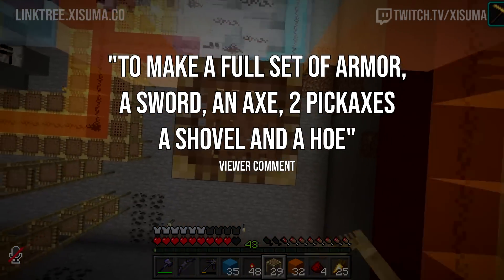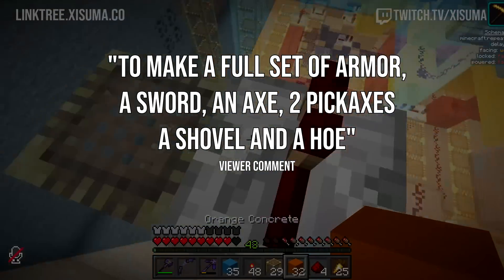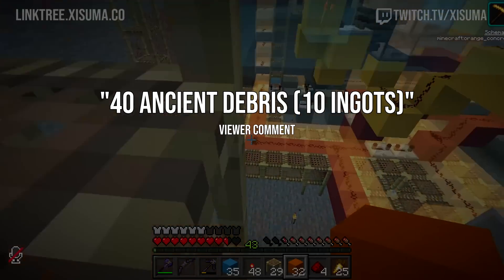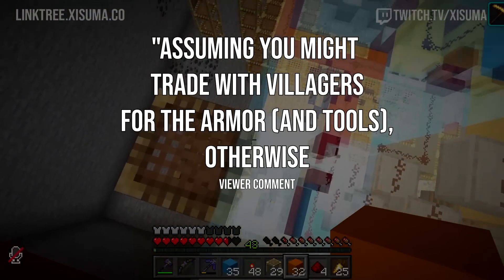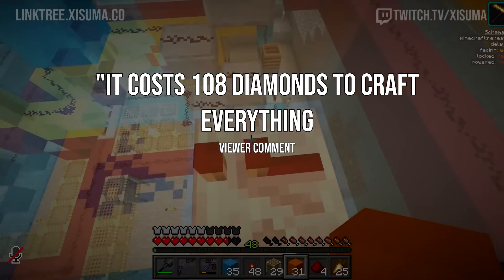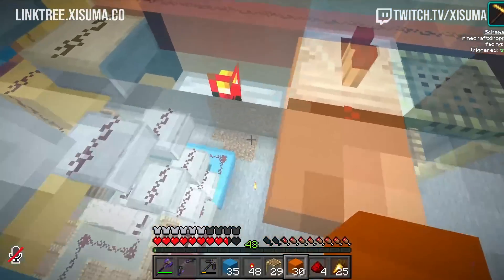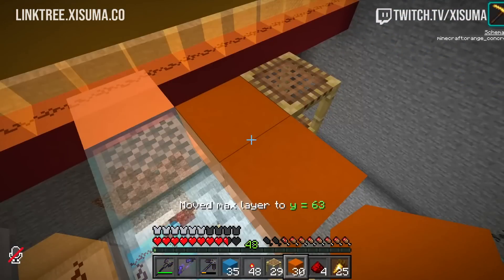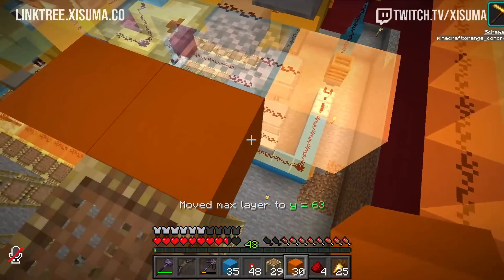A viewer calculates: to make a full set of armor, a sword, an axe, two picks, a shovel, and a hoe costs 70 diamonds for the upgrades, 40 ancient debris for 10 ingots. Assuming you might trade with villagers for the armor, otherwise it costs 108 diamonds to craft everything. Dang, that is good to know — I'm going to copy that message for my post-stream notes.